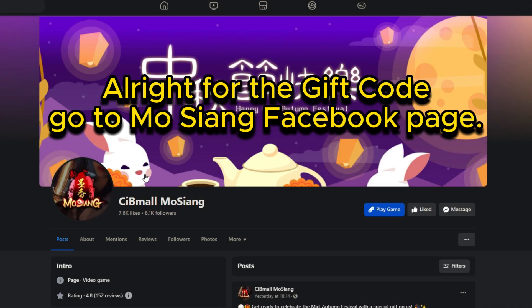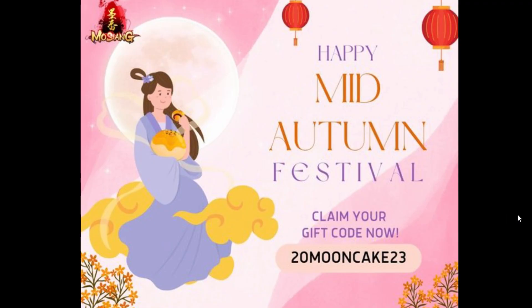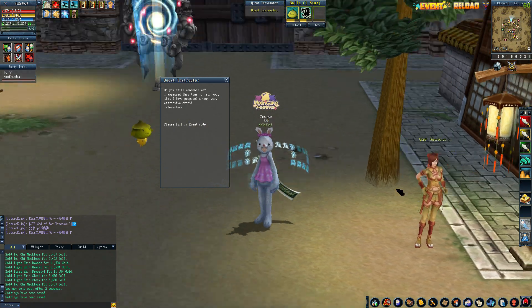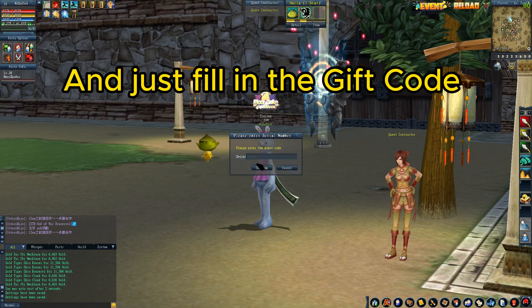Alright, for the gift code, go to MoShang Facebook page. To redeem, just look for the Quest Instructor, and just fill in the gift code.